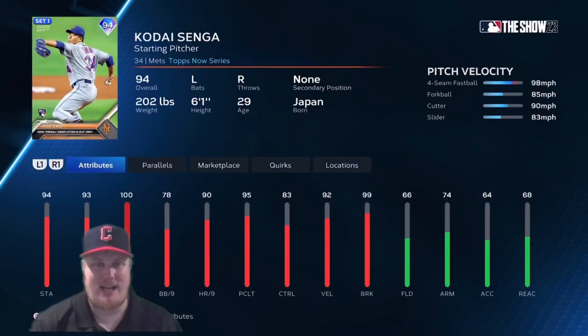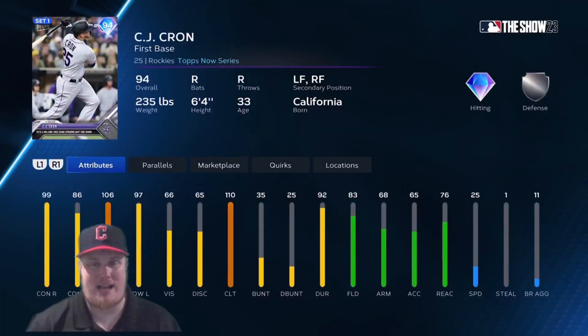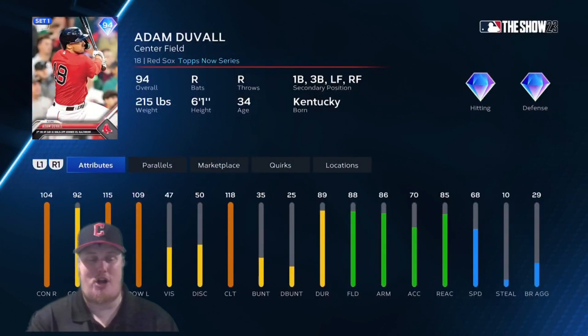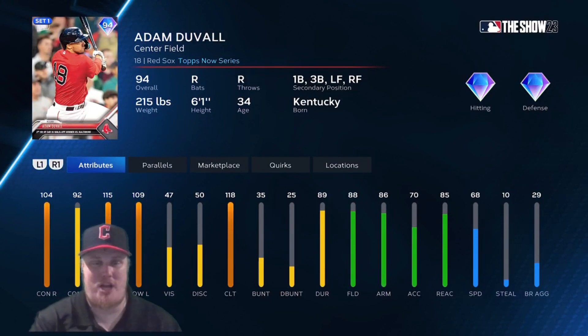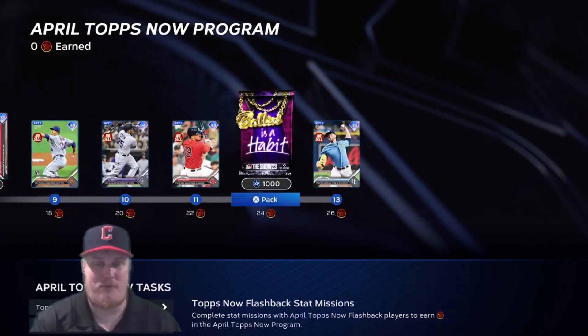Getting a 94 overall card is Kode Senga at 18 stars, the starting pitcher for the Mets. I love these cards from guys we haven't seen in a while — he's got that ghost forkball and I want to see how that ball reacts in game. C.J. Krohn gets a 94 overall card as the first baseman for the Rockies, and he can play corner outfield positions as well. Adam Duvall, the center fielder for the Red Sox, is having a great opening series — he can play center, left, and right field, and also plays first and third base. There's also a ball in his habit pack and 1,000 XP at 24 stars.